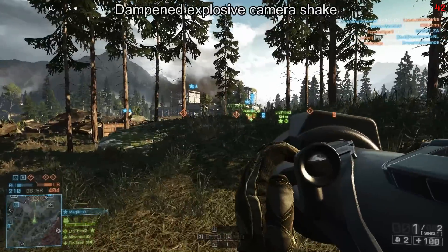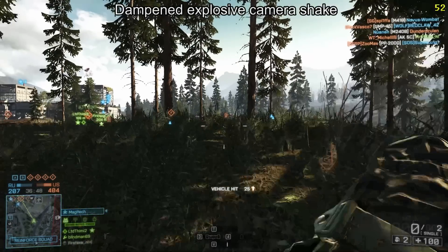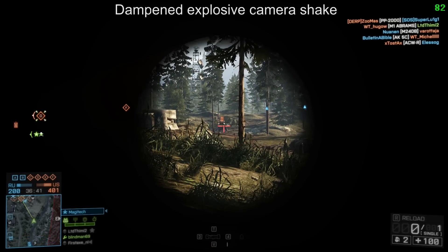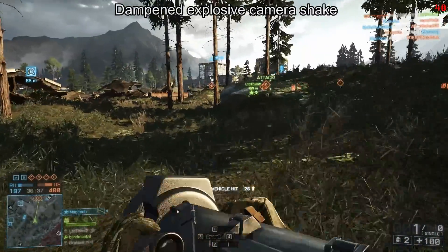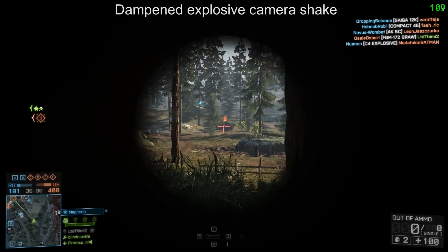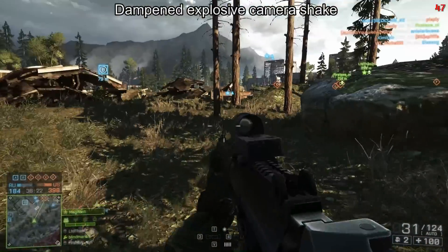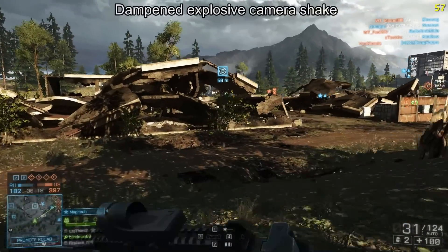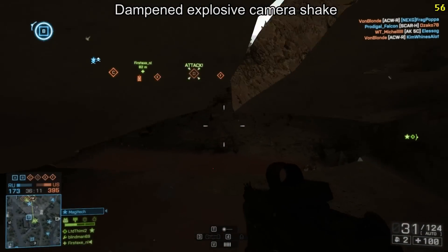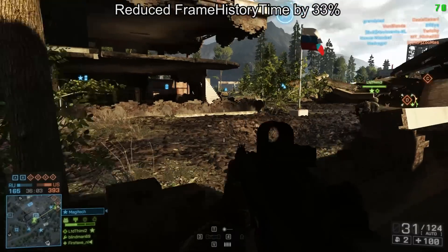The next item is dampening explosive camera shake — the amount of screen shake you get from nearby explosions. It doesn't remove it completely; you'll still get screen shake if a grenade goes off near you or a tank fires at you, but it won't be as massive as before. Before, if grenades were being spammed your camera was jumping all over the place and you had no chance of hitting anything. Now your camera wobbles around rather than jumping around.